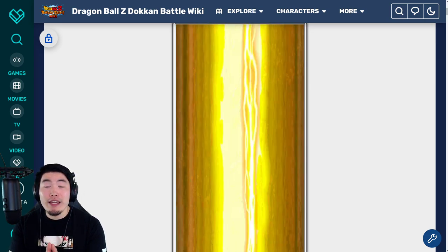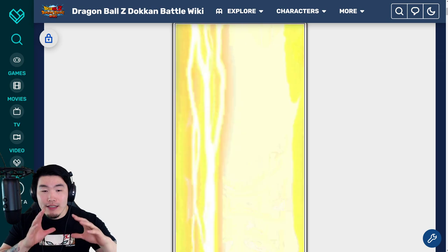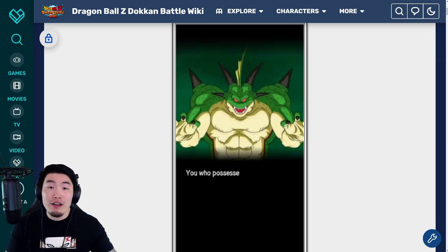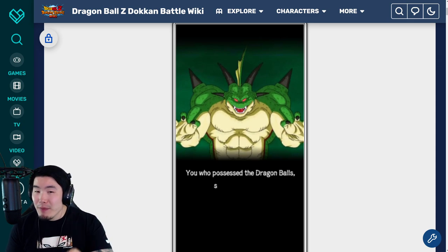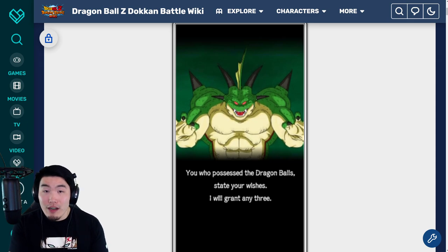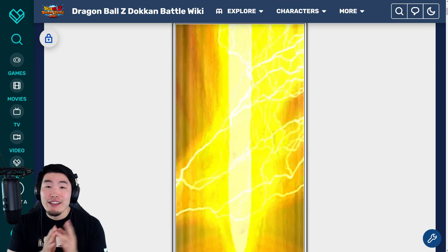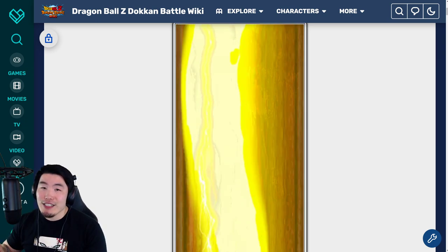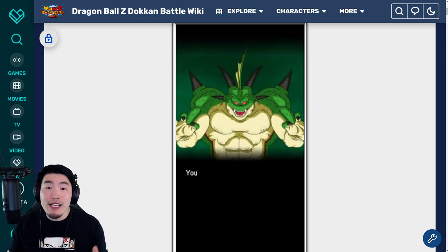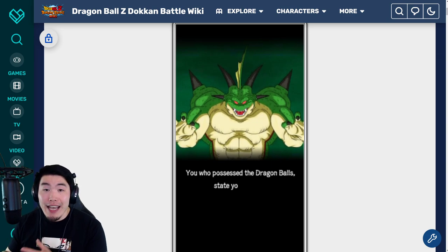Now before we get into it, one thing I do want to mention is that the way this campaign works is you can only get one new Dragon Ball per day from the start of the campaign. This campaign actually started a few days ago on June 30th. So on June 30th, the one star ball was available, then on July 1st the two star ball, and July 2nd the three star ball, and so on and so forth until you collect all seven balls for the first set, and then there's also a second set after that.